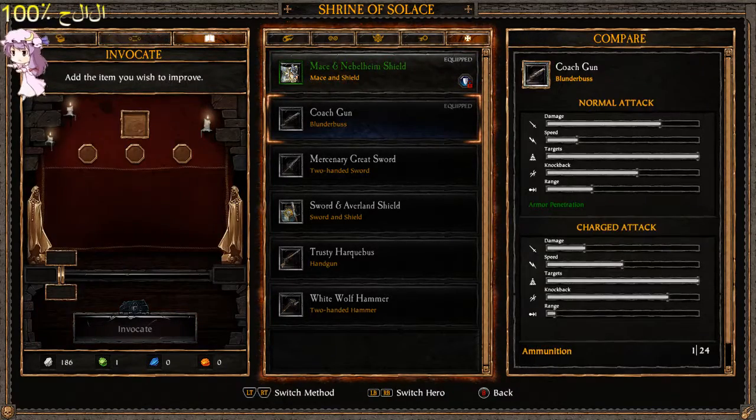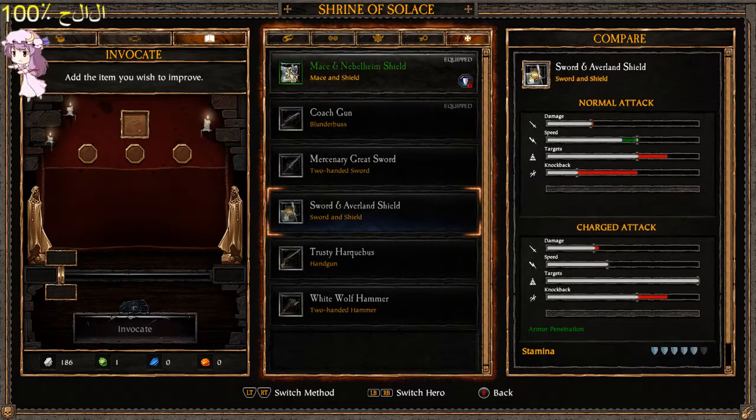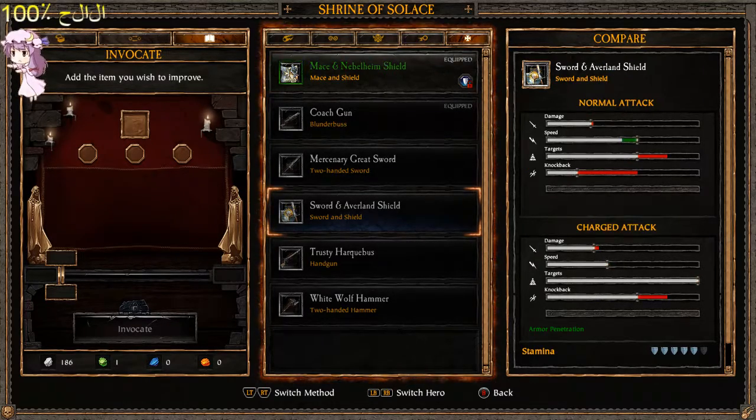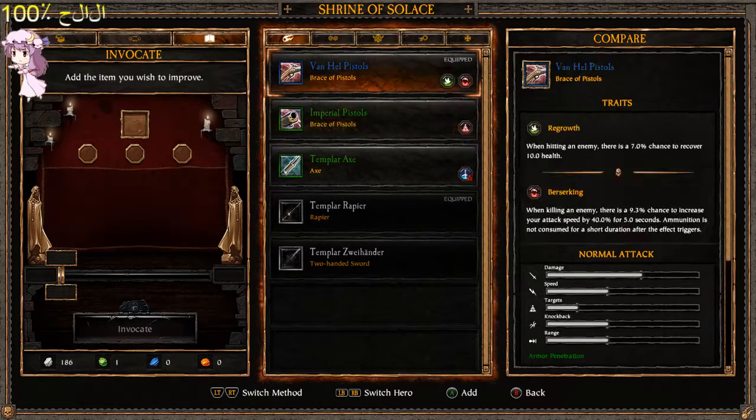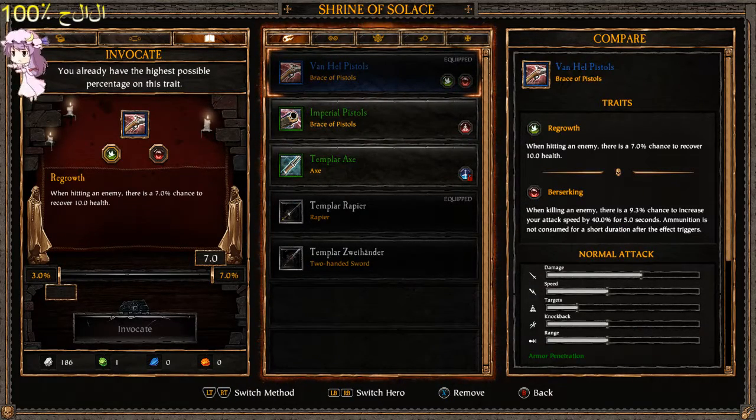Now, this is for changing traits — invocate. This is just upgrading your effect. If I would... let's see if I can upgrade my Helsing pistols. Hitting an enemy — I need blue ones. Well, let's farm blues.